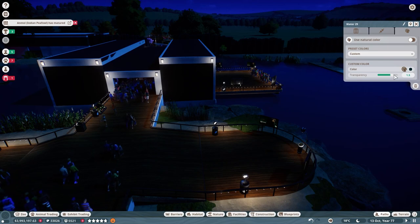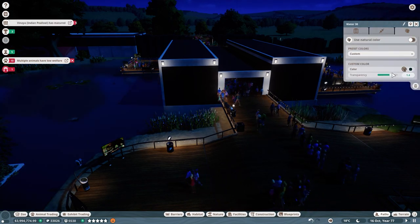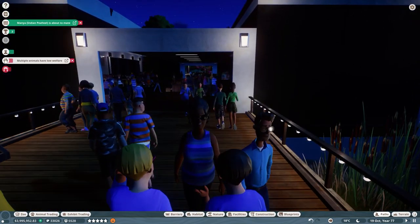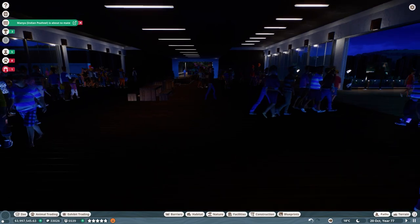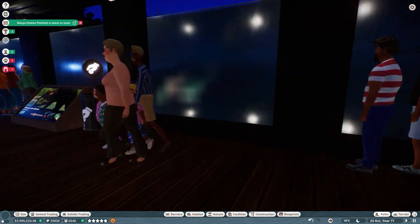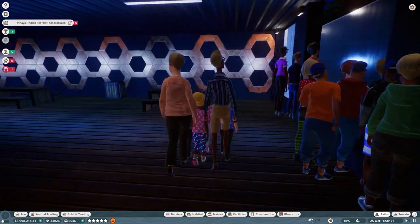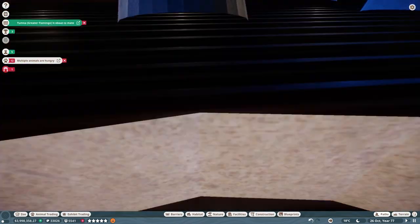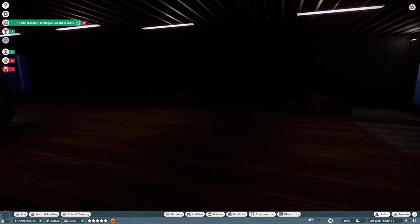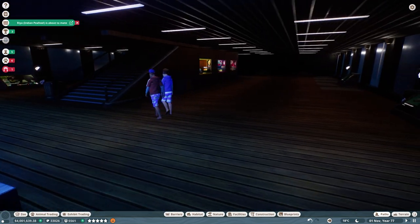Let's put the transparency back up to 1.5, then go inside and take a look at what we can see underwater. We can also check out the inside of this building at night, which I think looks pretty cool. All our turtles were stressed for some reason — let's check on that. The building has filled up a lot more now that the animals are in here. It's a little hard to see at night, but yeah, this is what the inside looks like. I've got a rock coming through the wall I'll need to delete later.